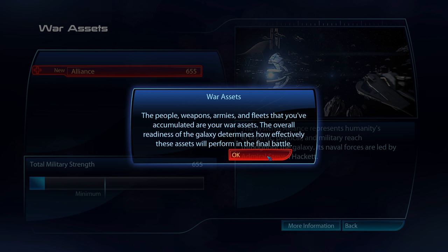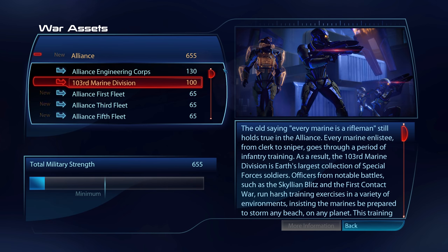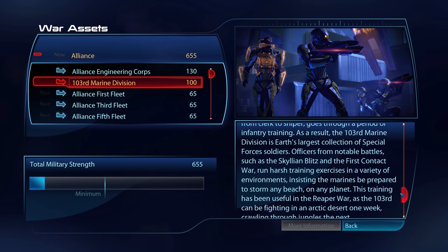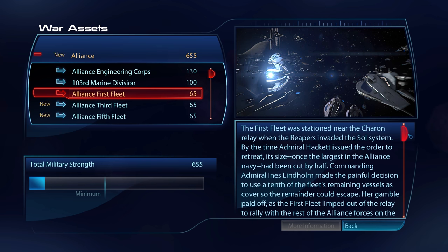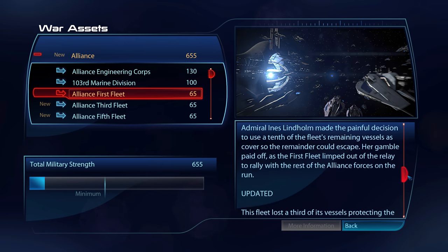Jumping in, we receive a brief overview, although that second sentence about galactic readiness can safely be ignored in the Legendary Edition. That was a feature back in the original Mass Effect 3, and it related in part to the game's multiplayer. That feature has been removed, and so the numbers behind the war assets are very simple — the more we have, the better off we will be. Without spoiling anything, for the best possible outcome, it is not necessary to acquire every last war asset, so we can at times sacrifice some points in favor of decisions more fitting to the overall storyline, such as recruiting Dr. Chakwas instead of Dr. Michel, for example.